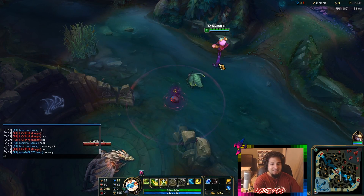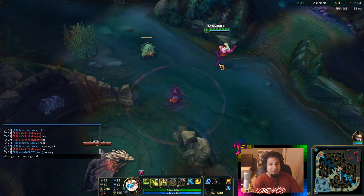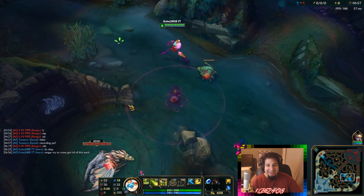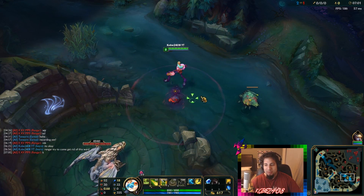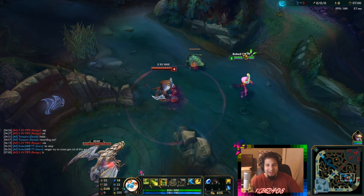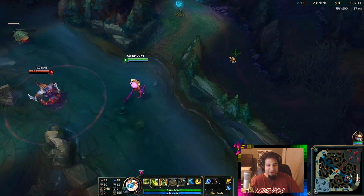Where's Rengar? Rengar, Rengar, try to come get rid of this ward. Where are you? Rengar, hurry your ass up. Come on, try to get rid of this ward. There we go. It's an infinite ward — he can't get rid of my ward. Oh my god, it's there forever.